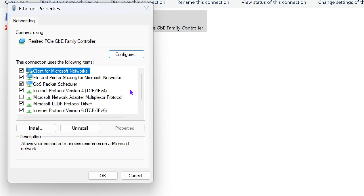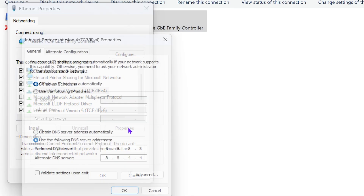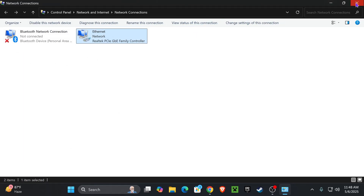Click Properties. In the Properties menu, look for Internet Protocol Version 4 — select it and click on Properties. In Properties, change it to where it says Use the Following DNS Server Addresses. Type 8.8.8.8 on the top and 8.8.4.4 in the alternate DNS server on the bottom. Once you have those numbers in there, click OK, click Close, and try Minecraft one more time.